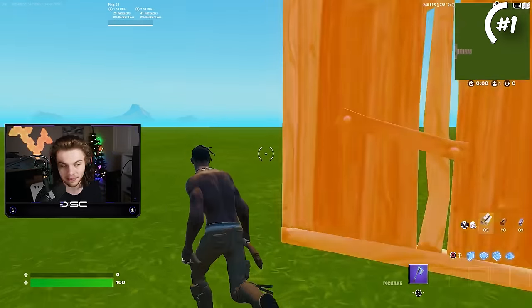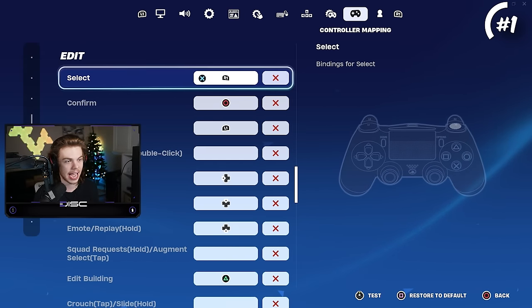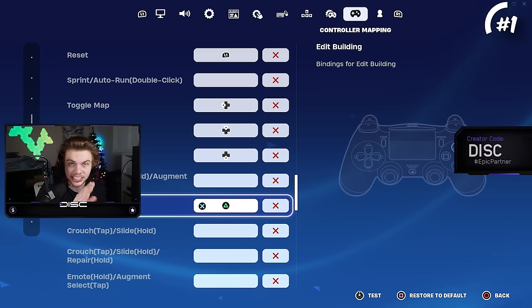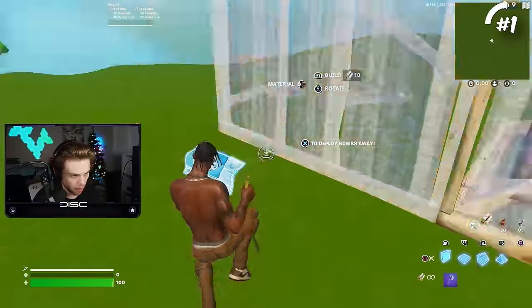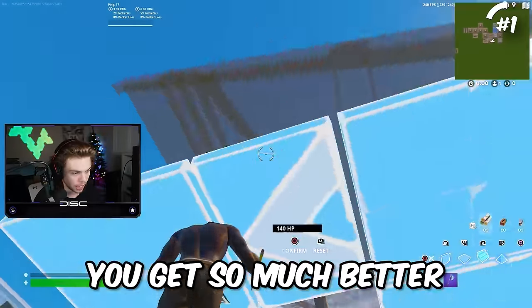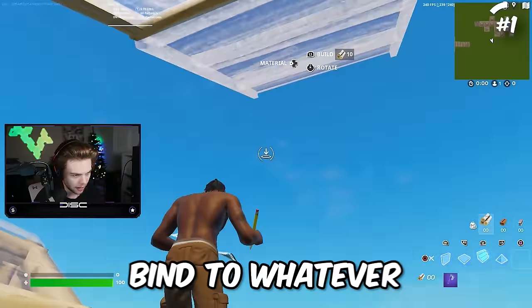Most people don't use claw or have a scuff, so if that's you, go into your controller settings, go to the edit tab, and find your edit bind. Change your edit bind to the left stick, also known as L3. This will allow you to edit a lot faster and not take your thumb off the analog stick, which will automatically improve your Fortnite skills by tenfold.